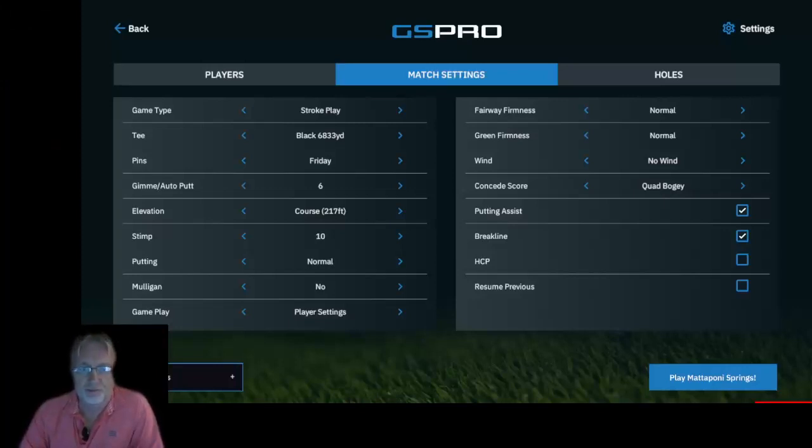Welcome back to another GS Pro version 2 tips video. Today we're going to be talking about the gimme circle, auto putts, and pick a putt, which is a new feature added to allow people with a launch monitor that cannot putt to input the number of putts. This was a feature request from many players who, at home, putt on a local surface and based on distance or how they miss, enter the amount of putts determined outside the game.